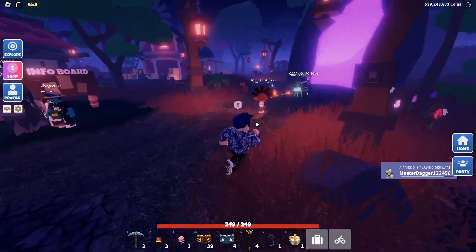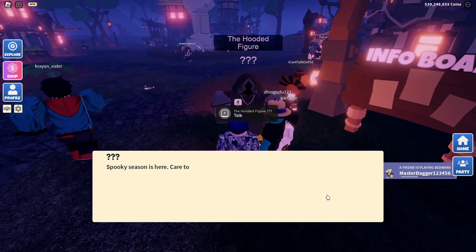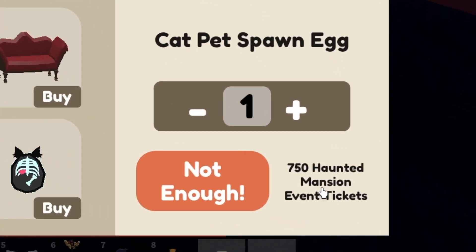To get the Cat Pet, the first thing you're going to do is go over to the hub and head over to this wooden figure person. Talk to him and open up his shop, and as you can see down at the very bottom is the Cat Pet — it costs 750 mansion tickets.